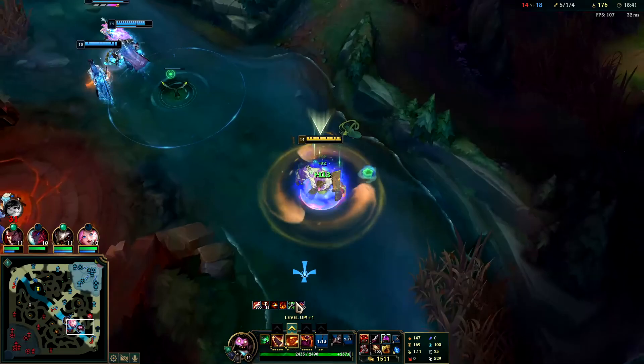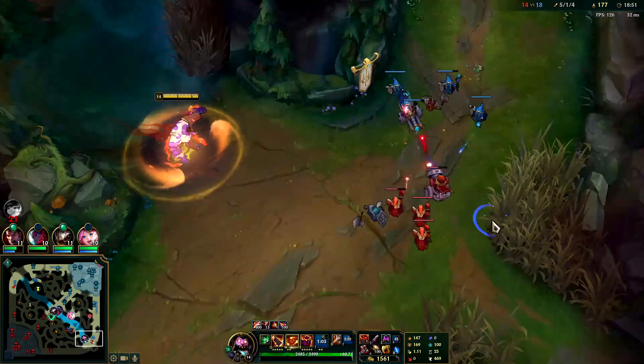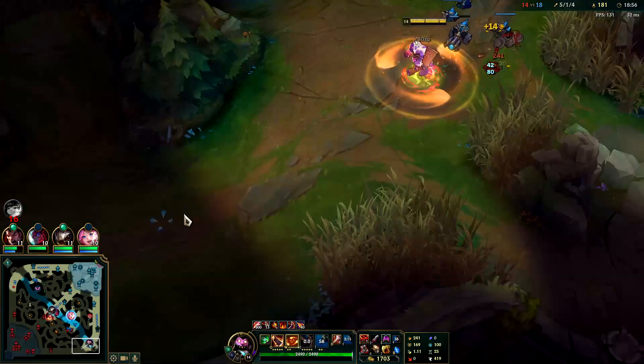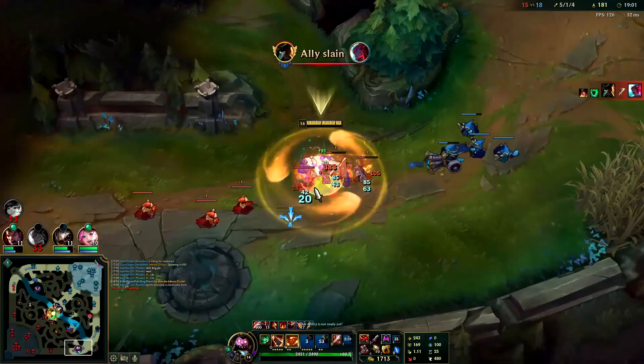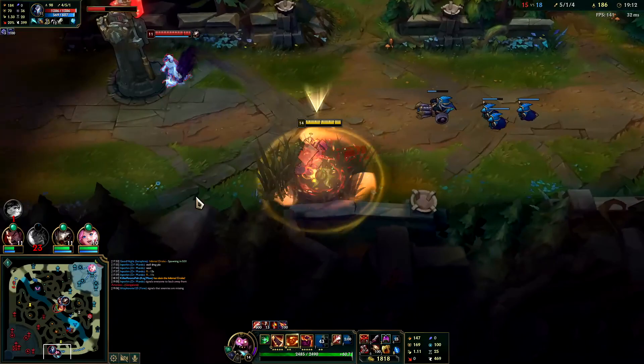Oh my god, I almost died. That's what I'm talking about — imagine if I didn't have R there. All because I was trying to hit Thresh's wards. You don't have to go Titanic on Mundo. I'd only do it if you're really fed and trying to one-versus-nine. If you're behind or just a timid Mundo player, you'd be better off building Thornmail or Spirit Visage.